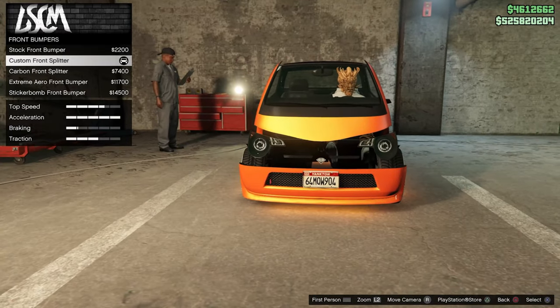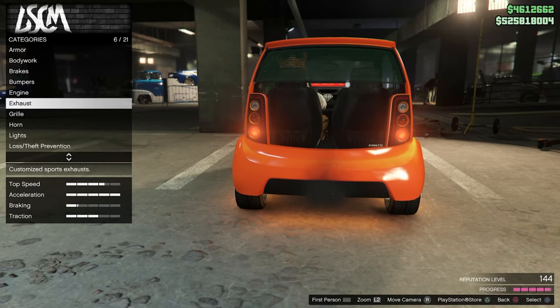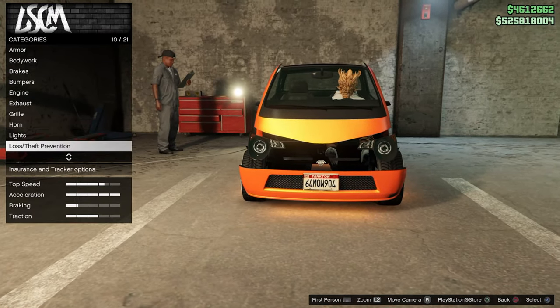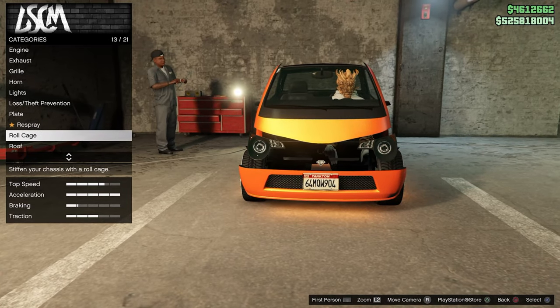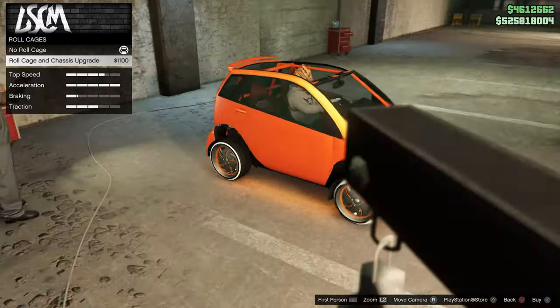Make sure that your bodywork is stock, your front and back bumpers stock. Pretty much anything that has to do with the body on this Panto needs to be set to stock — your bodywork, your bumpers, your exhaust, your grills, your roof, your skirts, and your spoiler all need to be set to stock.